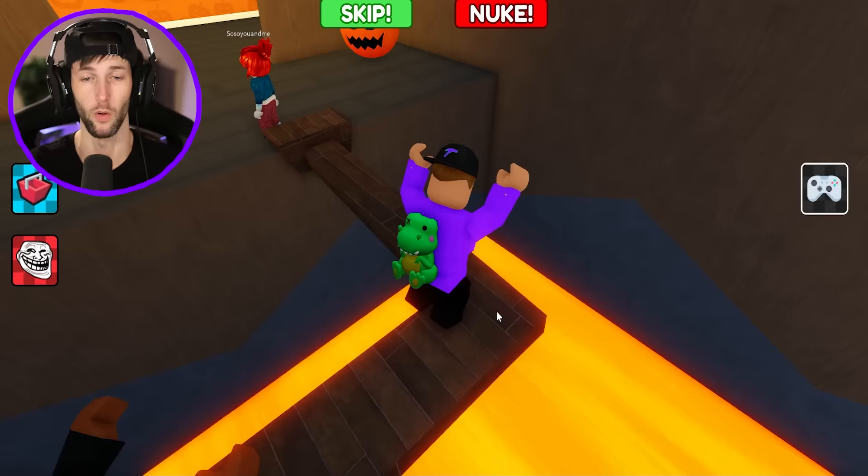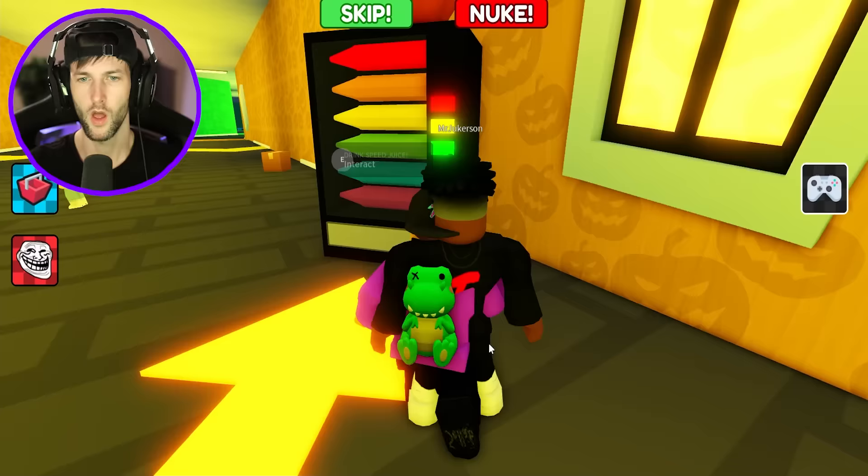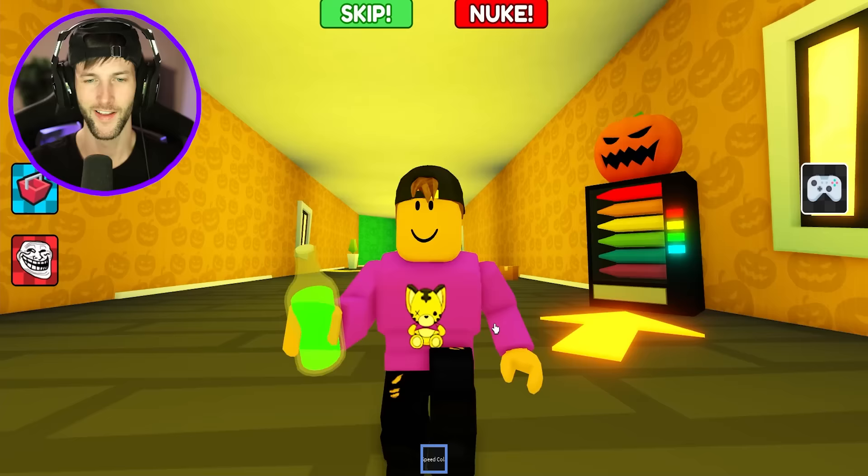I feel like we're speed running this too. Does it show what stage we're on? We're on stage nine already — we got to be like halfway through the whole lobby. That's why we're playing multiple lobbies today. But where are we going after the crayon house? Nobody knows. Let me drink one of these sodas — drink the speed juice. It's green, perfect. Sour apple, my favorite flavor ever. Give me that speed boost.